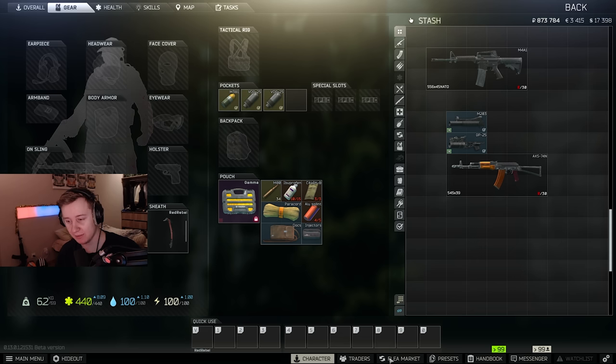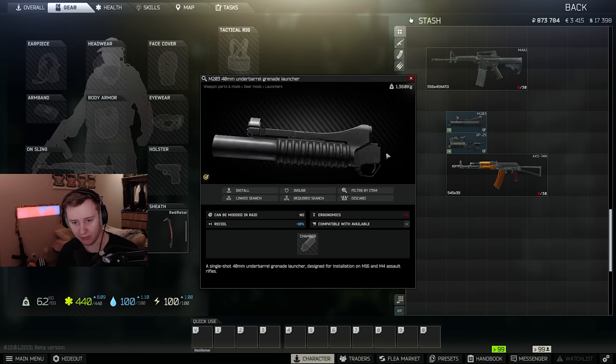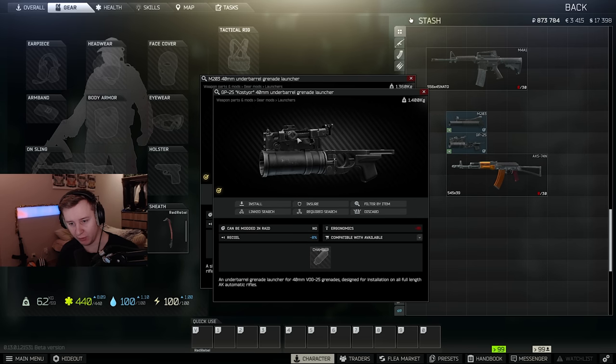Good morning, ladies and gents. Today we're going to talk about grenade launchers — underbarrel grenade launchers to be exact, and where to find them. There are two types of underbarrel grenade launchers: one for the M4 and one for the AK.